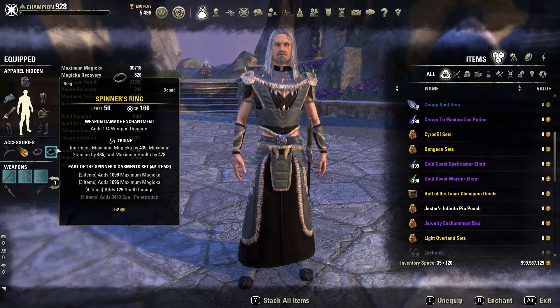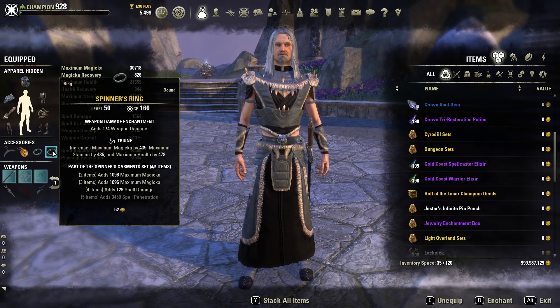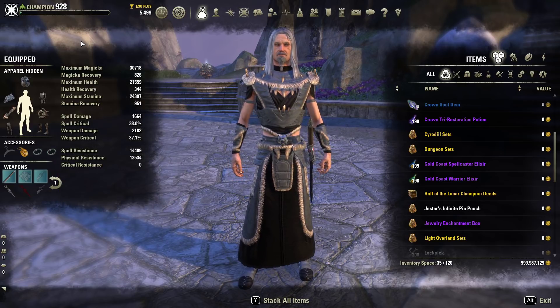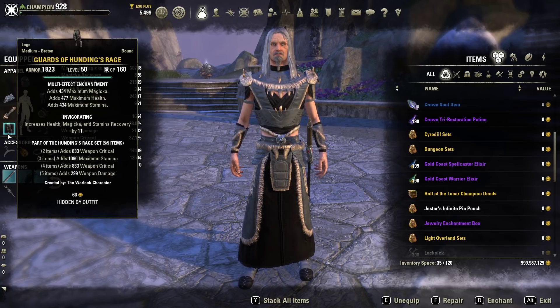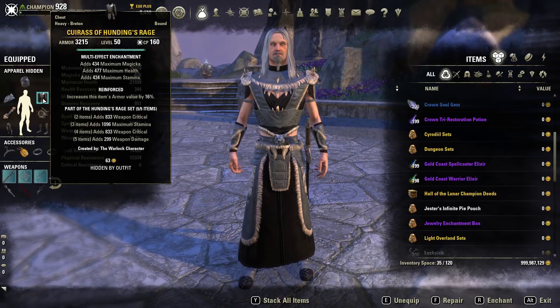Moving on to the jewelry set: we are running Spinners. Spinners is actually a really good setup for this because it gives you higher max magicka, spell damage, and spell penetration. When you have lower spell crit but higher spell penetration, you can build your character to do more direct spell damage — so when you do crit, it's going to hit really hard. And when you're playing the stamina side the same thing works in reverse. Now for traits and enchants: starting with the helm, we have invigorating on the helm and on the legs as well, with tri-stats on both.